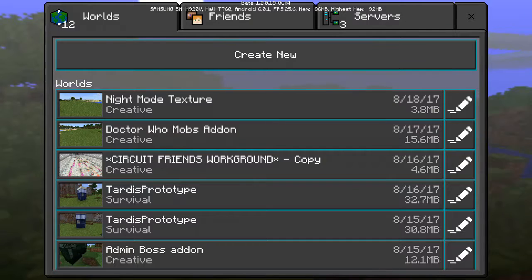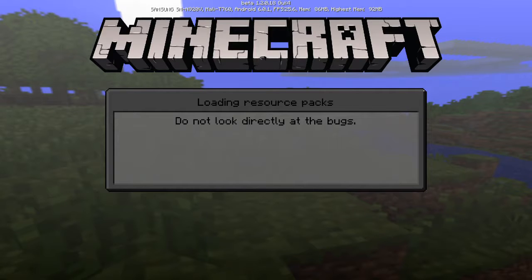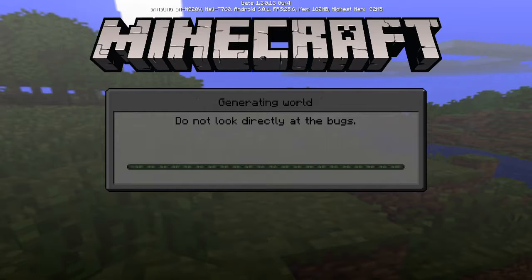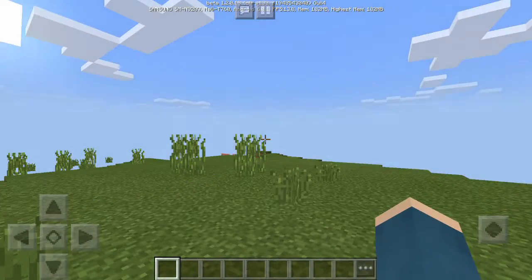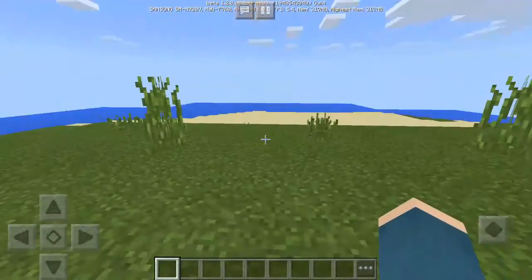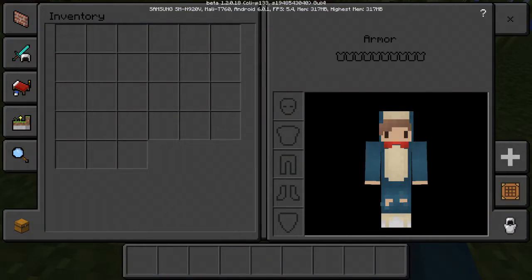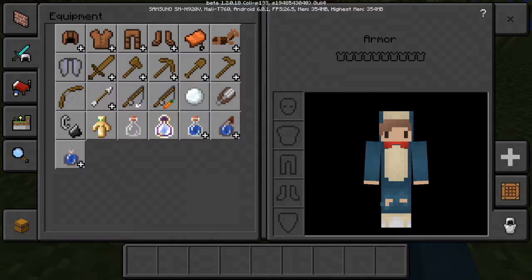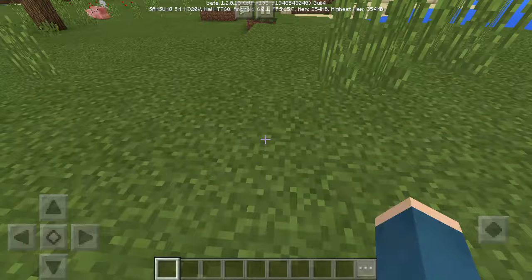It makes all the other stuff dark as well. If we go into Play, this has changed too, and the loading screen has also changed, which is pretty cool. I created a world to show this texture pack and some other things it does. As you can see in the inventory, it's all darker and not all white — the different tabs and everything are darker.